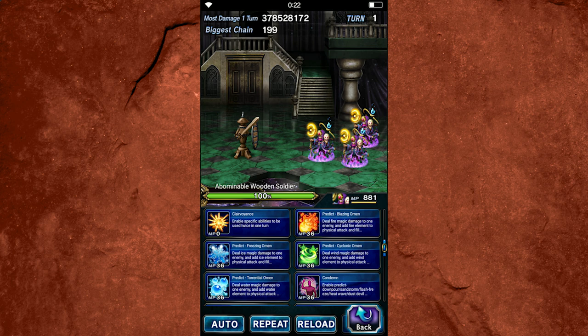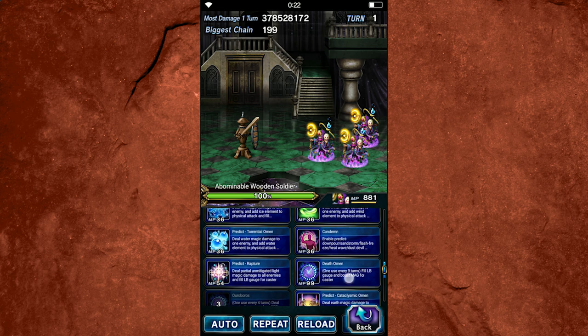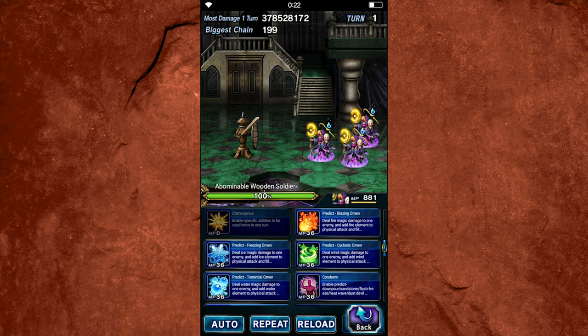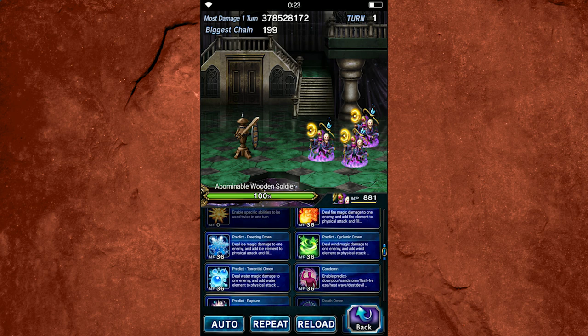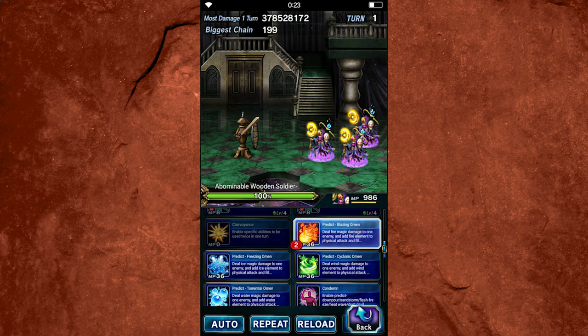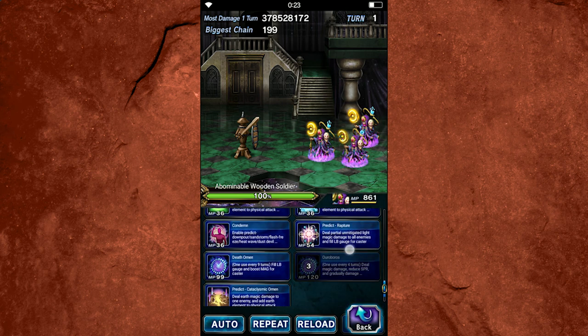A good way to open up a fight is to use Death Omen. Death Omen has been overhauled — it is much better than it used to be. Death Omen completely fills her limit burst and increases her magic by 200% for 10 turns, and it can't be dispelled. So this is a really great way to open up. A lot of times I'll use Death Omen and then use one of the elemental abilities, picking whichever one the boss is weak to.